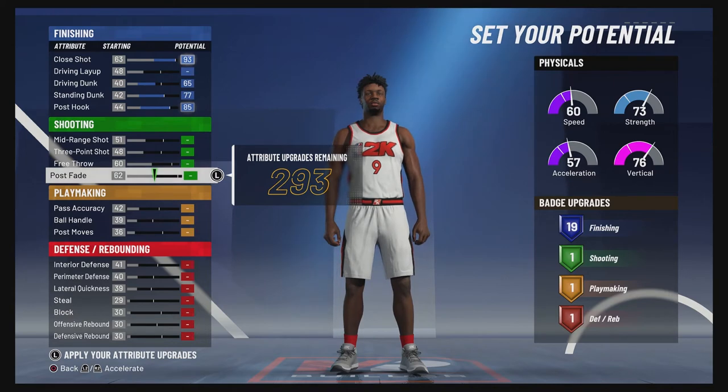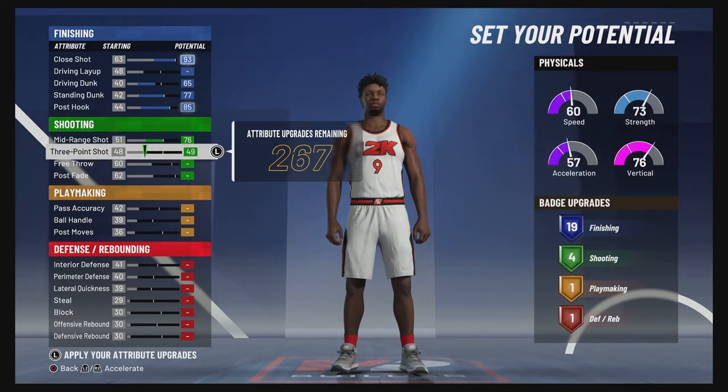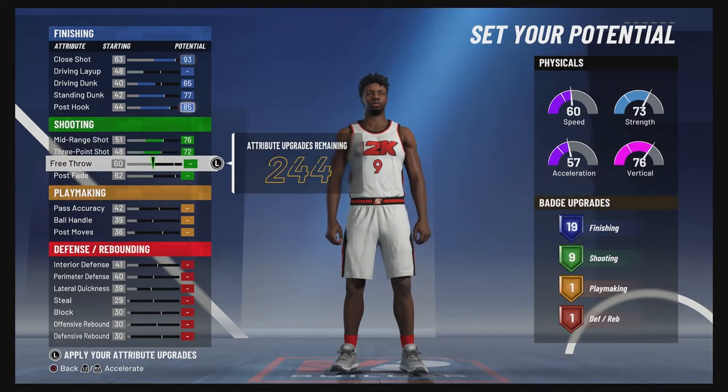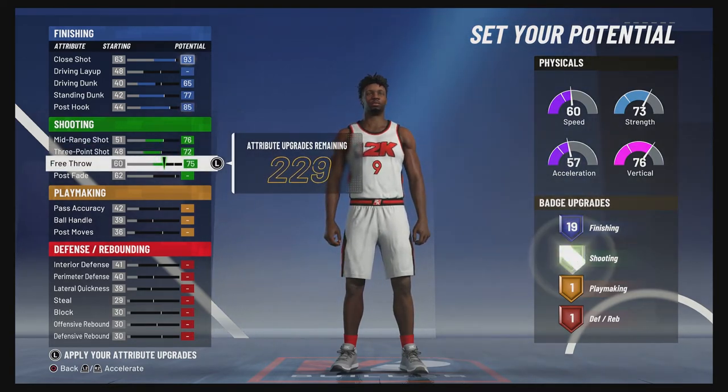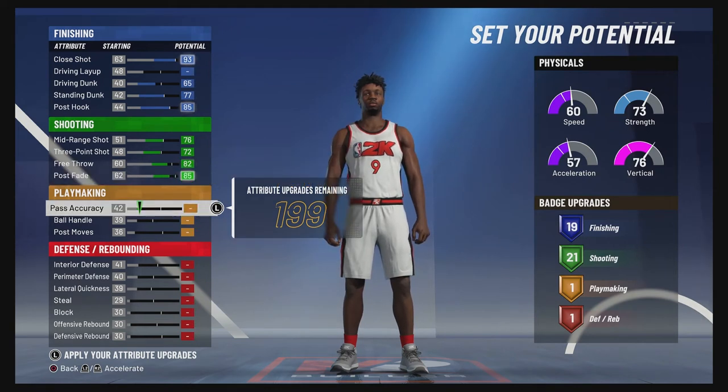For shooting, you're going to bring your mid-range shot up to a 76, your three-point shot up to a 72, and your free throw up to an 82.